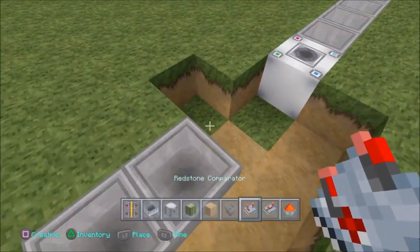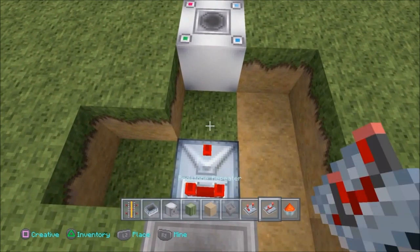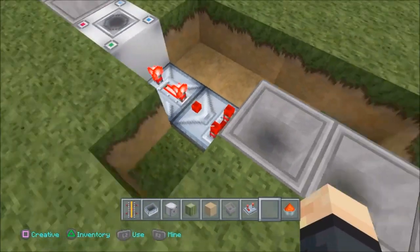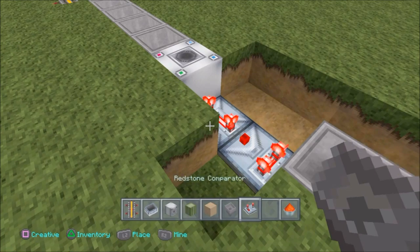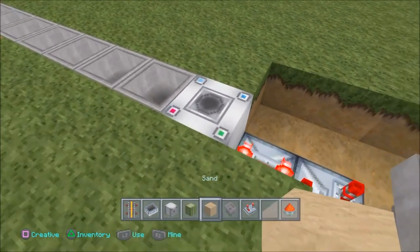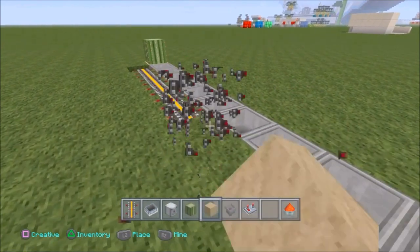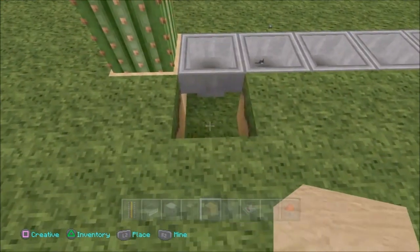So this is just the timer I'm building here. I've got two hoppers stuck into each other with a comparator and a repeater on four ticks. And put an object into the hoppers so that you get a continuous stream of ticks, and that will actually hit this dispenser here. So this dispenser will pop out a brand new cart every time a cart breaks on this cactus.